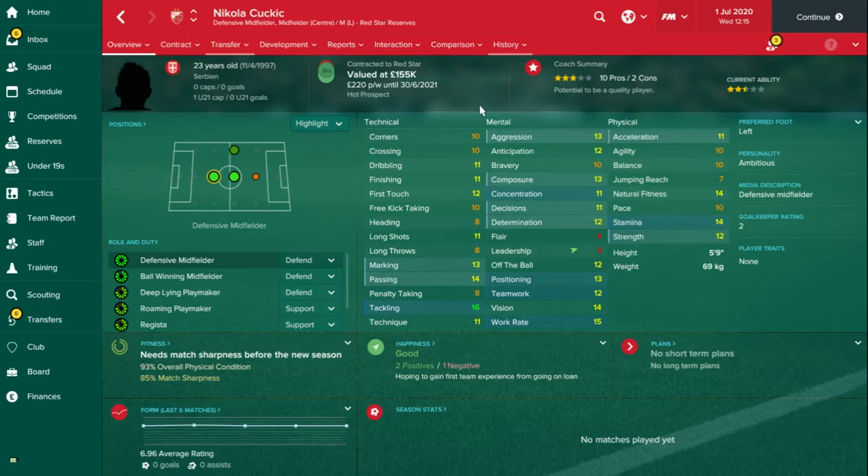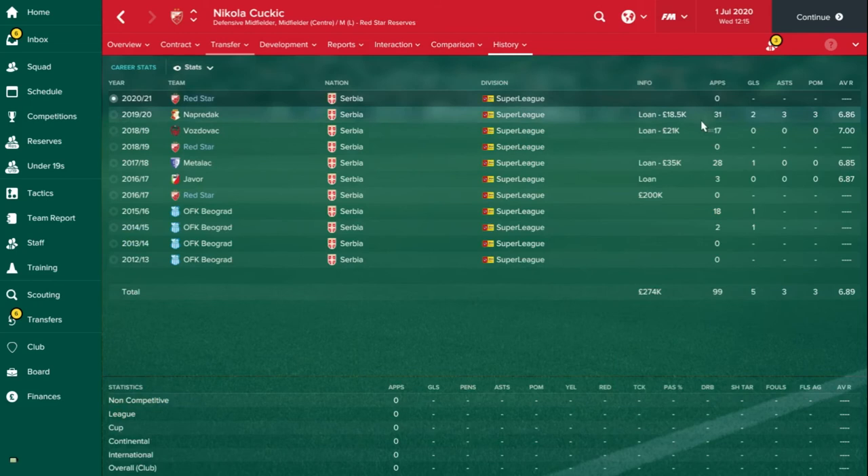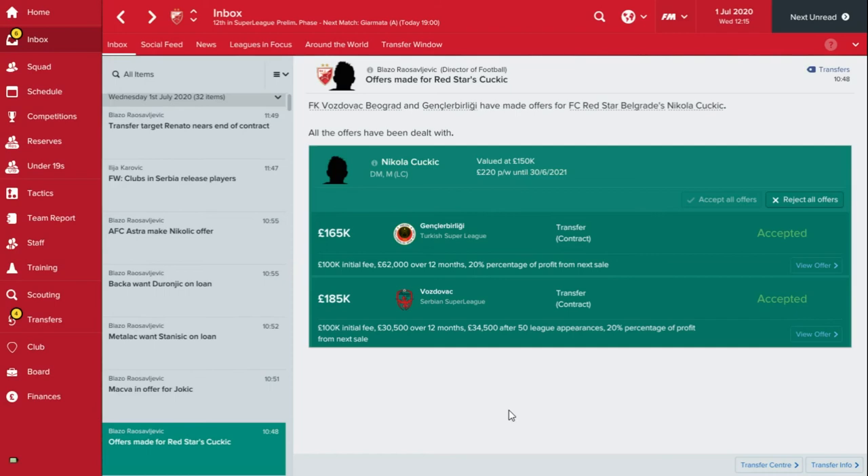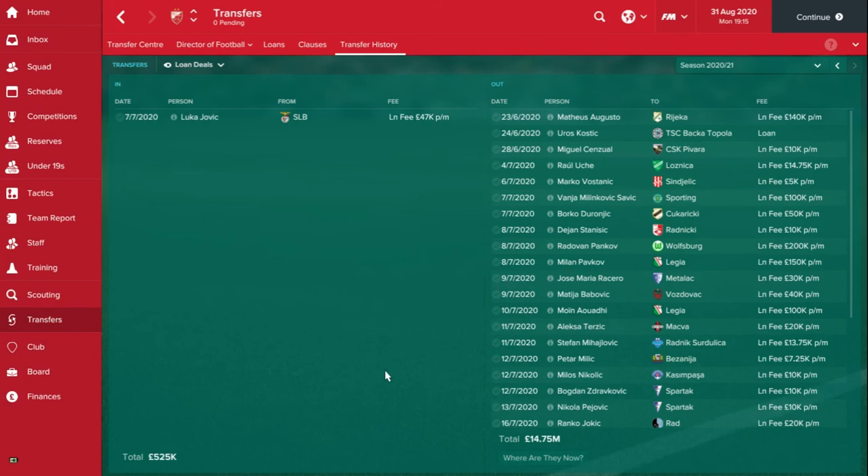Another thing you can do — this player, Nikola Kukic, he's been on loan the past few seasons. His fee's actually going down because he's just not improving as much as a player. Some clubs have bid for him, so I think it's probably worth letting him go. It's important not to get stuck in the loop of thinking you have to loan players out. If they're really not going to improve and they're not getting as much money as you think you can for them, just let them go.